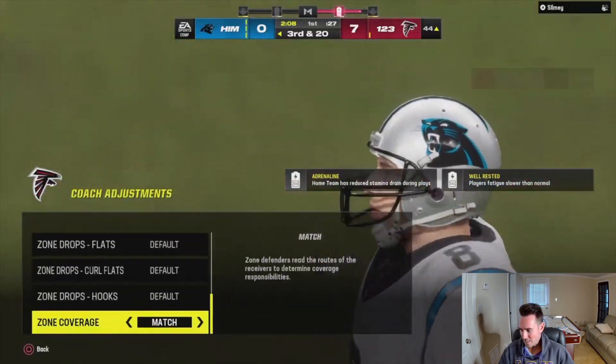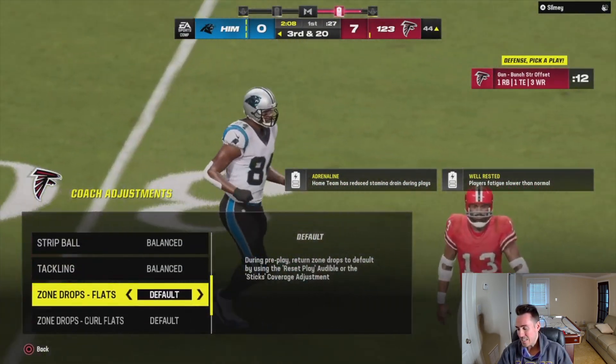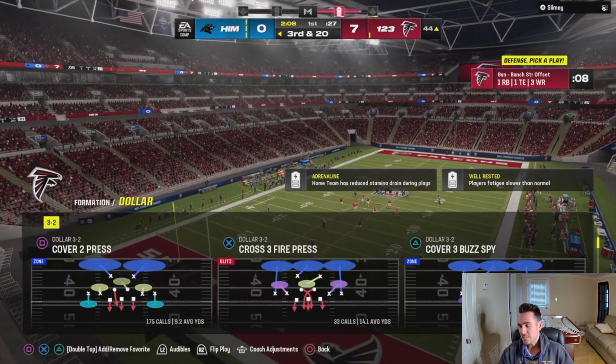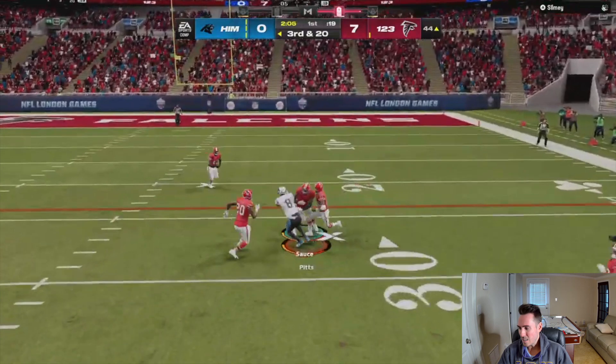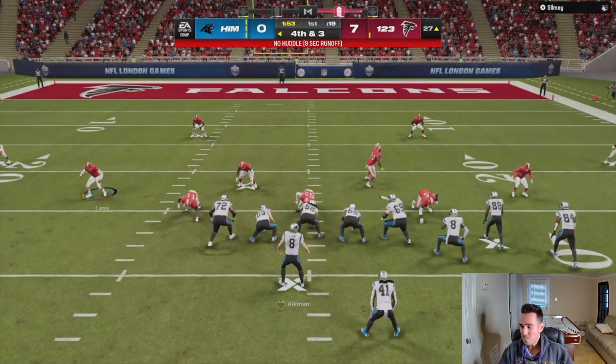The great thing about this defense is you can adjust your zone drops to defend really anything. He's in bunch strong, so right off the bat I know I need to take away that bubble screen. To take away that bubble screen you're really gonna want to play a lot of press coverage. The guys that back up their coverage 30 yards are gonna give up the bubble screen anyway.